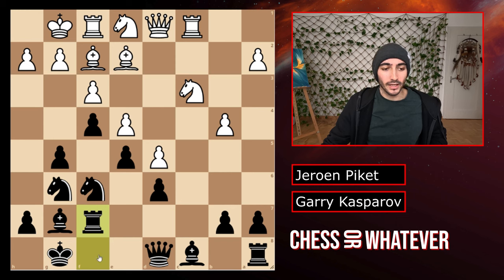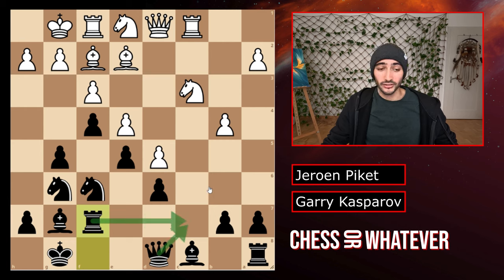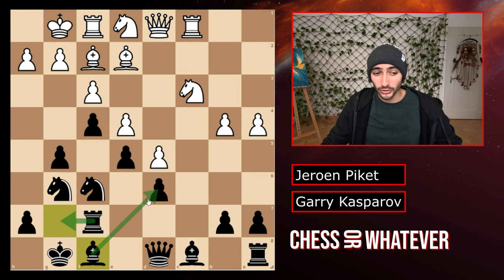Now, rook to f7. Maybe looks a bit strange for the beginner's eye, but it's a very useful move in the kingside. First of all, it prepares for the kingside attack — you want to play rook to g7 at one point and line it up with the king for the attack. But it also protects the 7th rank from potential pieces of your opponent going there. For example, this knight would really like to go to c7 to hit this rook, but if your rook is here and the square is twice protected, everything is alright. White plays a4 and we have the bishop coming to f7, freeing up the rook and also protecting the backwards pawn here.